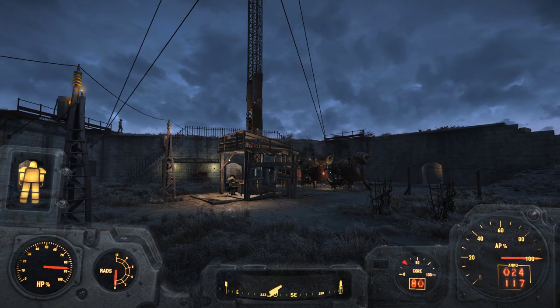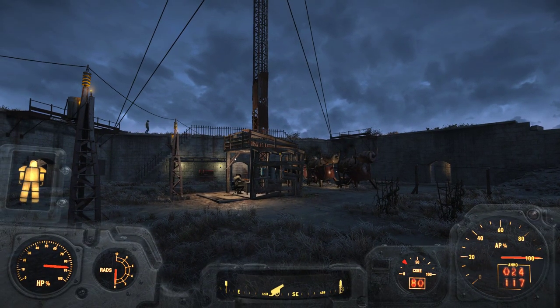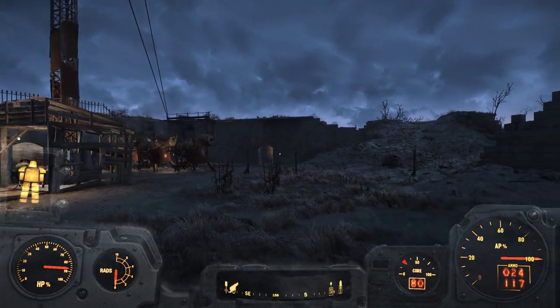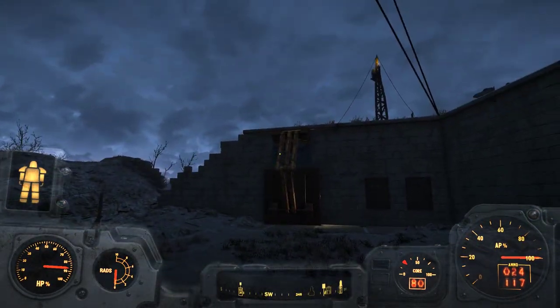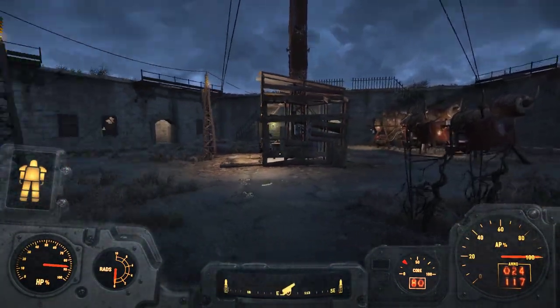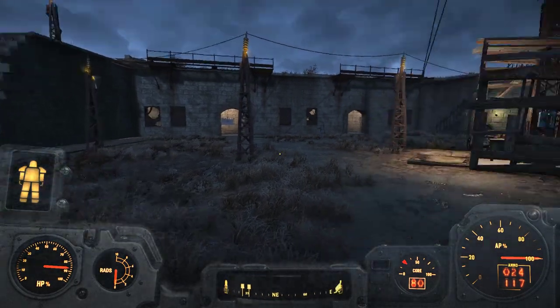Howdy folks, this is Checkers back again with another episode of our Fallout 4 Let's Play, this time with episode 130. We start out here in the castle, now under control of the Minutemen.